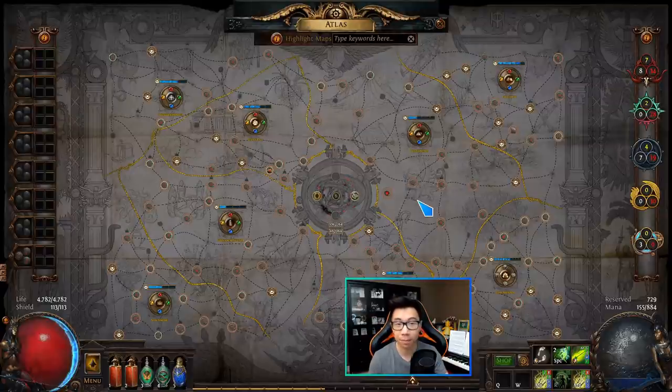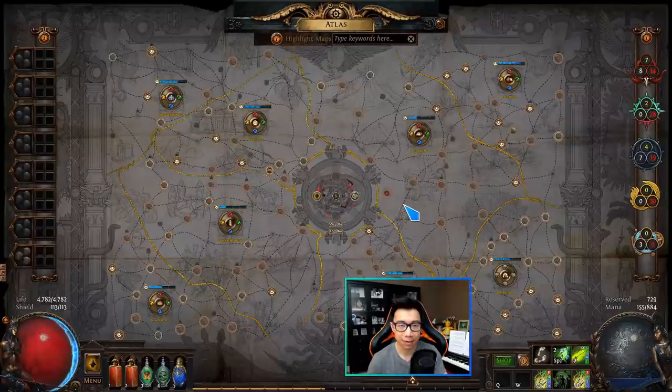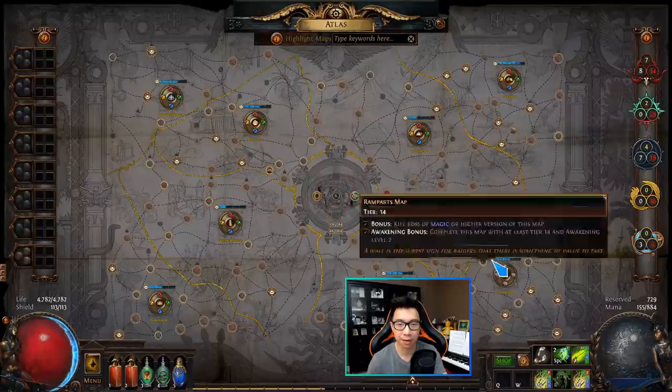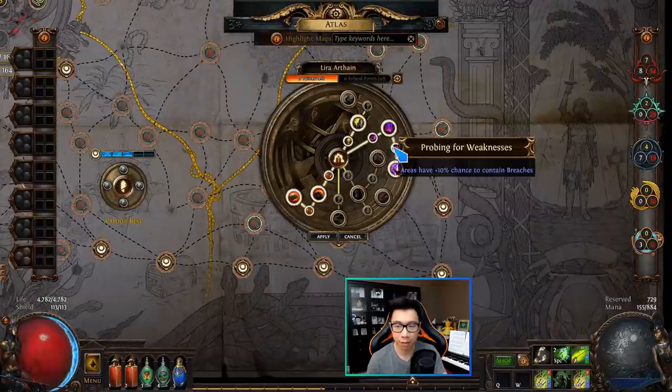This strategy works on all tiers — you can do it on white maps if you want. Your expedition loot and logbooks will be a little less, but everything else like breach splinters and smuggler's caches still functions in the region. If you're having trouble sustaining maps in the region, you can drop two watchstones from each of the other regions, dropping you to awakening level four, so the only red maps that can drop are in Lira Arthane.